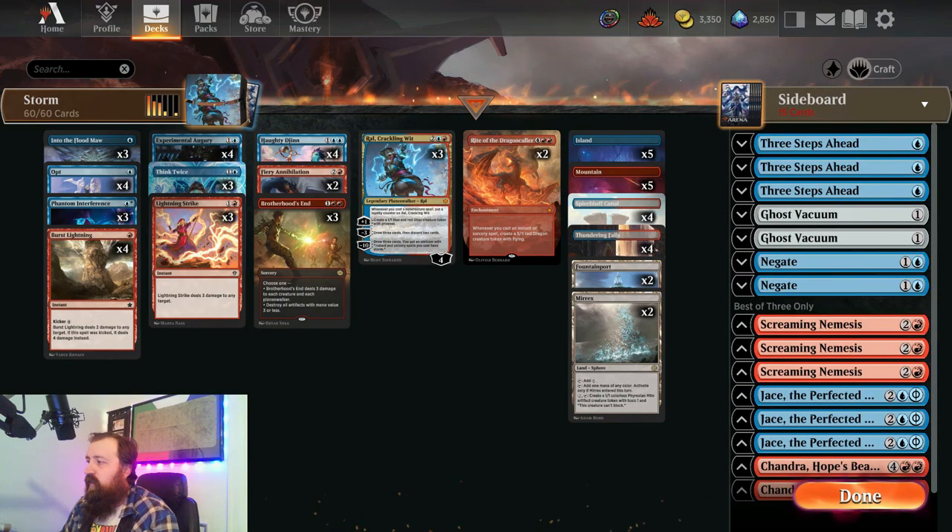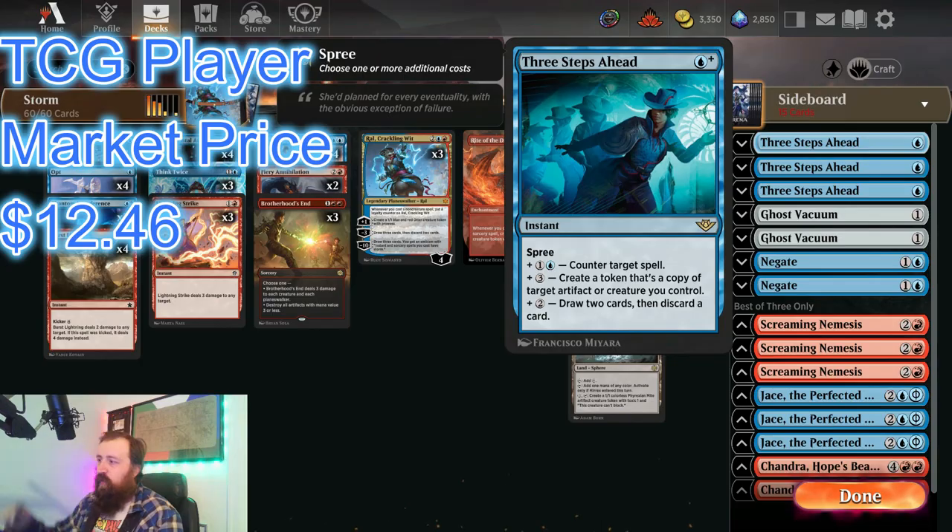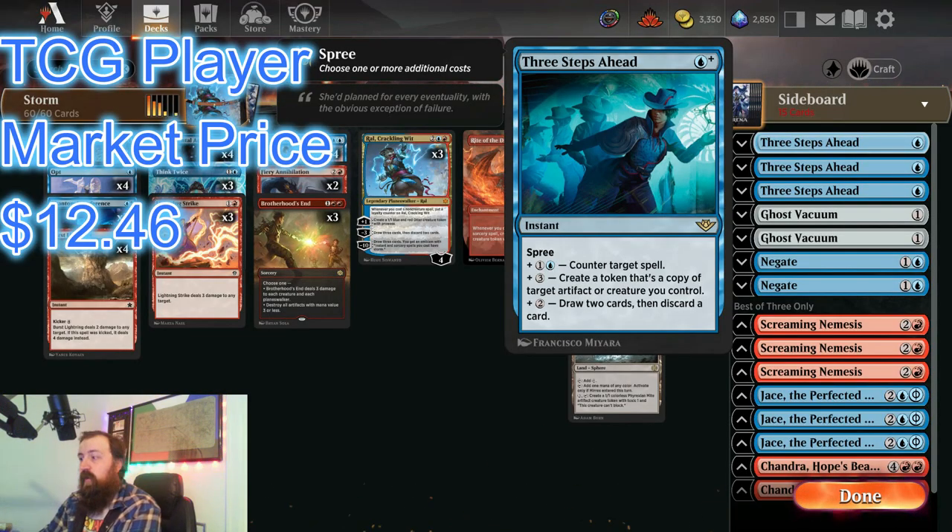So let's get into the sideboard. We've got 3 Three Steps Ahead — say that three times fast. This is a very good, modular counterspell. You can use it to counter, you can use it to make another Haddidijan or another 5/5 Dragon, or you can draw two cards and discard a card. Sometimes for five mana you counter, draw two, discard — it's just a really strong card.